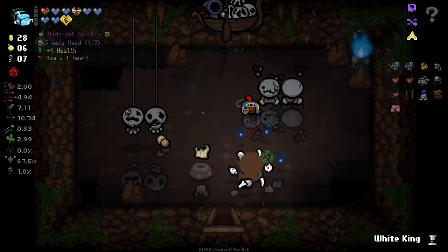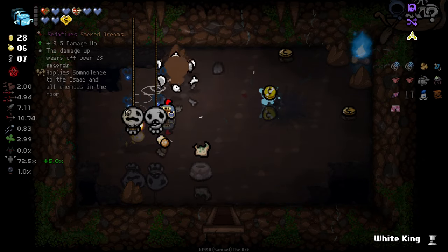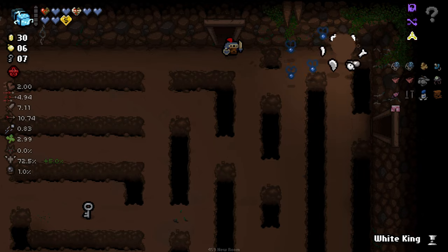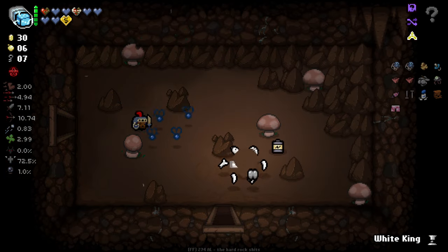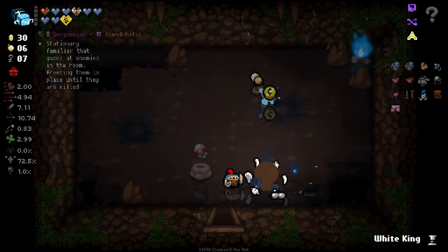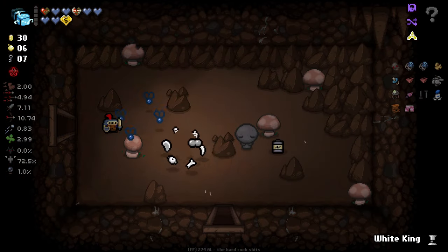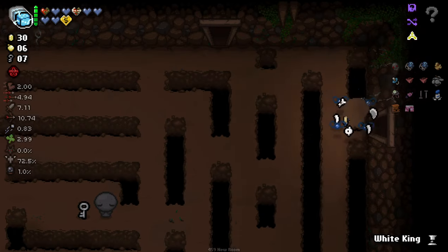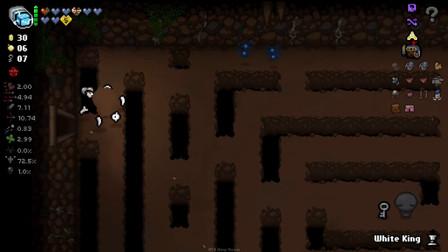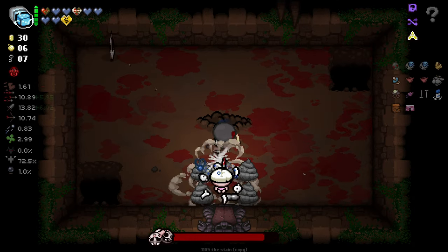We're through. Let's try re-rolling this item now. We do actually have some re-rolls back over here. I'm very interested to see if the Remembrance of the Forgotten works twice - if it gives us two skulls. Gorgon - very very nice. What I was going to say is Remembrance of the Forgotten spawns a little skull in the room, and if you touch it you get a little familiar that shoots your tears. It's very good. If it works twice, even better. Let's go straight for the boss.